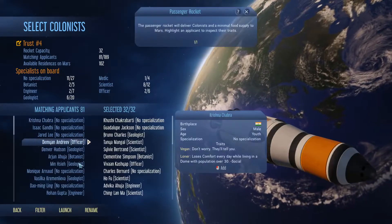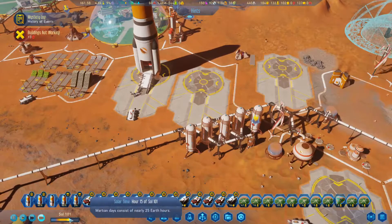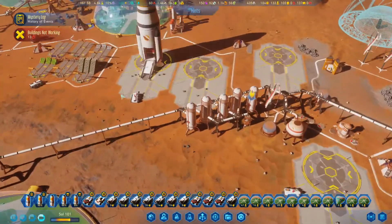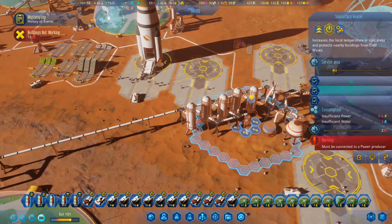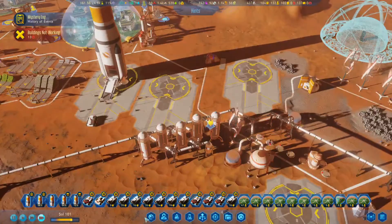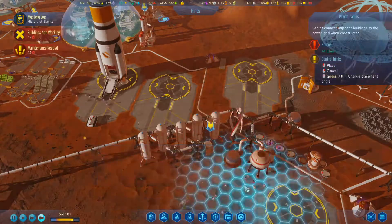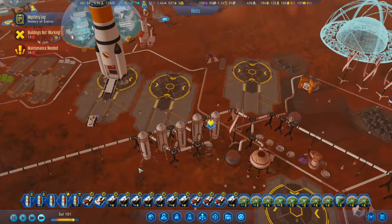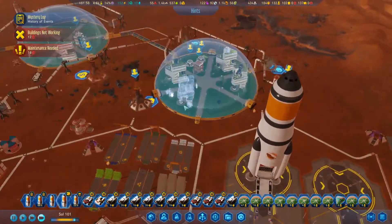I'm gonna buy a new rocket so we can bring in even more passengers. Hour 15 of Sol 101 — we have done 101 days! Oh shoot, I never brought in power. There we go. We have more than enough metals to take care of that, and we now have enough polymers to last us for a while.